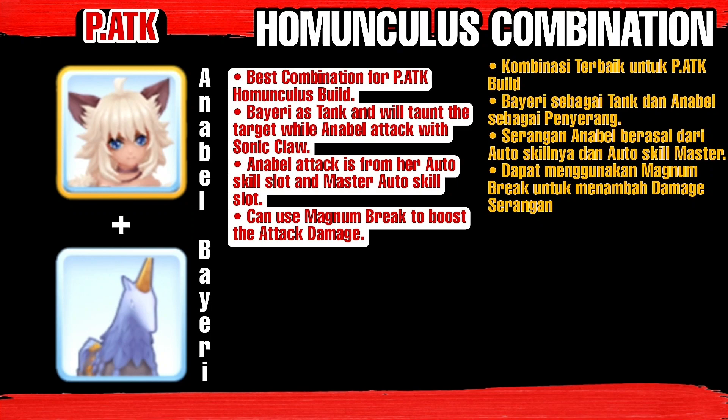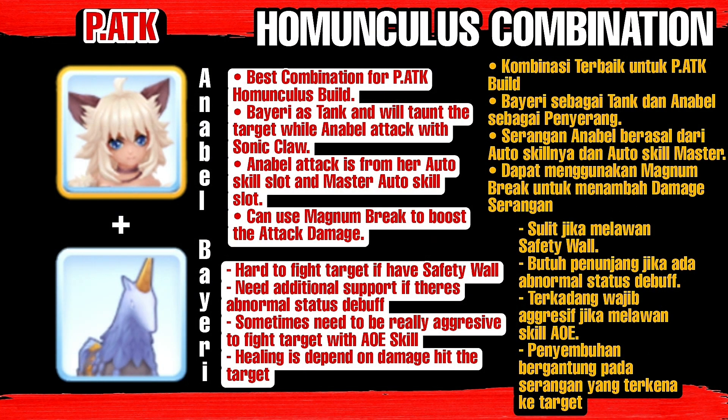The best combination for physical attack types is Annabelle and Bayeri. This combination makes Bayeri the tank while Annabelle acts as the attack provider using the Sonic Claw skill. Annabelle's attack comes from her auto skill slot and also from her master auto skill slot. We can also add an attack buff using the Magnum Break skill. But this combination also has drawbacks — it will be very weak if the target uses Safety Wall skill. Requires other supporting factors if there is an abnormal debuff status. Also if you meet a target that has AoE skills, you must play aggressively to stay alive, because healing is very dependent on the attack on the target.